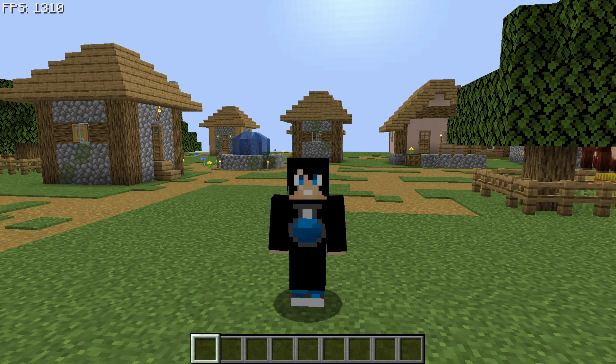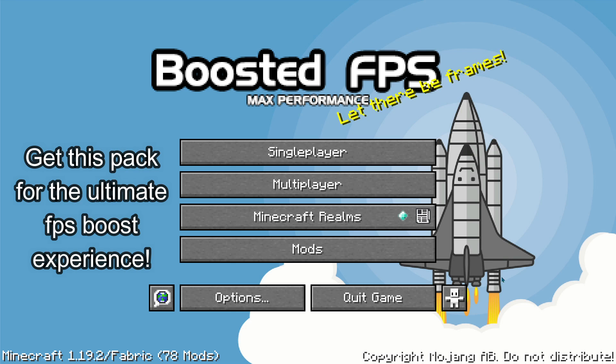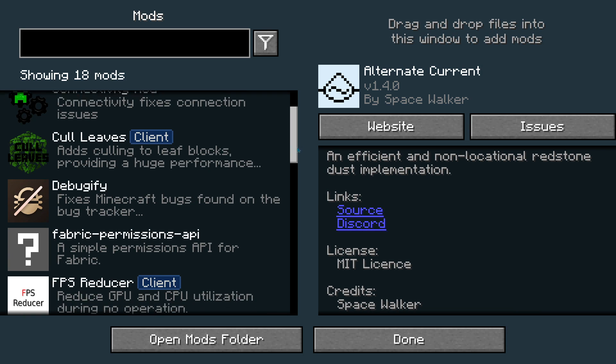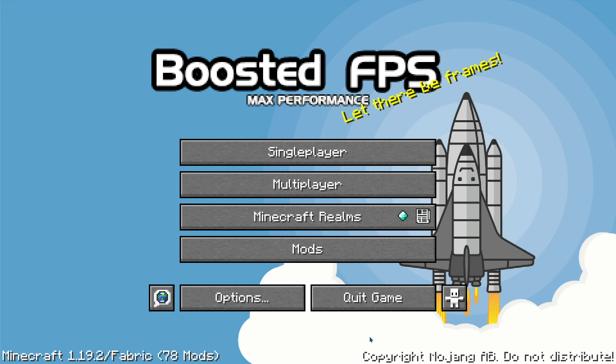I'll leave a link in the description with links to all the mods shown today so you can download them for Minecraft Java on 1.19.2. If you'd rather get a mod pack that includes all these performance mods and more, check out my Boosted FPS Mod Pack — the link will be in the description. It contains all the mods discussed today plus additional FPS-boosting Fabric mods for 1.19.2, and it's heavily configured for best performance.